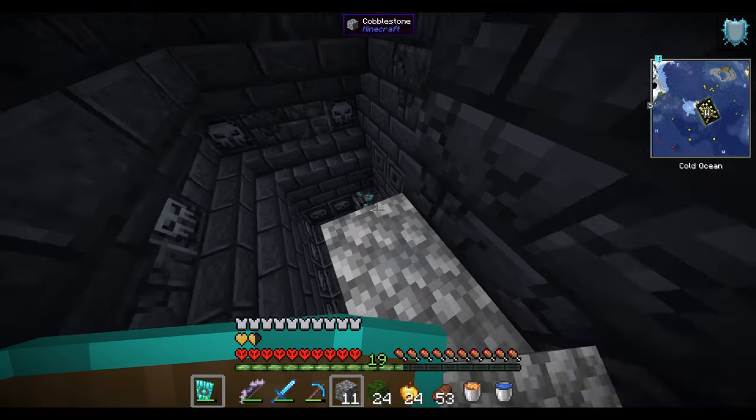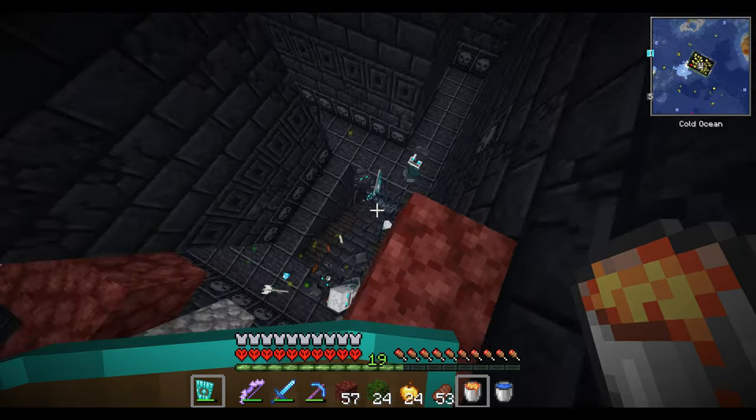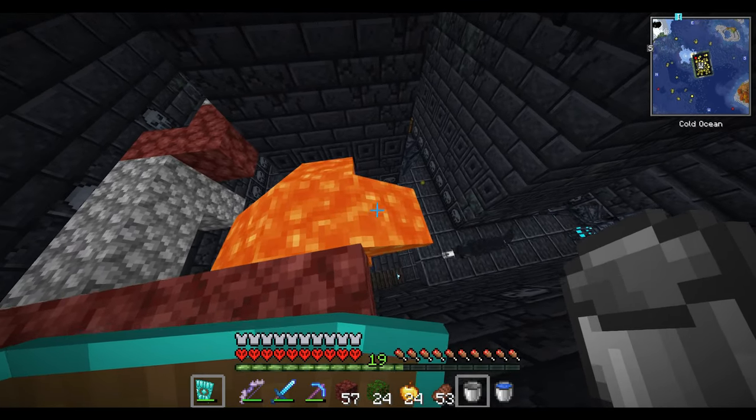I really need to get rid of the spawner before something spawns. Another spawner down. Look at them, all grouped right below me — this is perfect because one lava bucket and they are all—